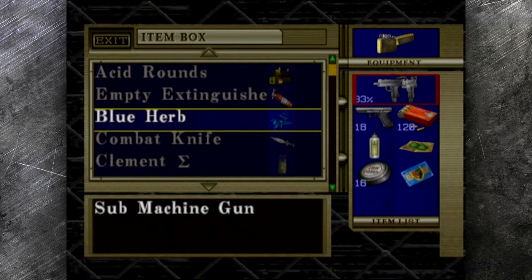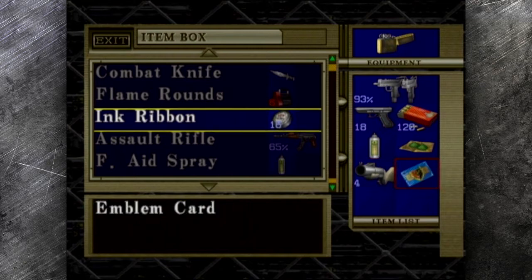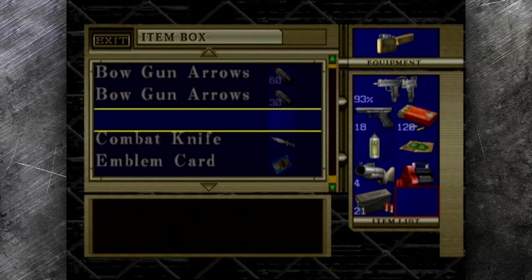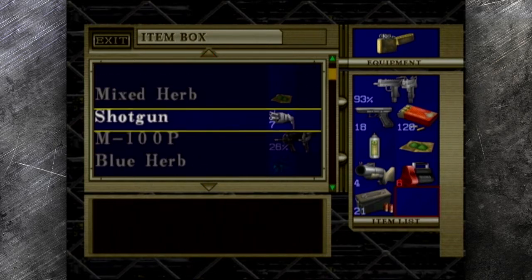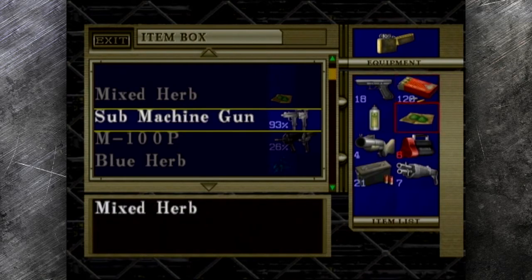Hello everybody and welcome back to another episode of Let's Blindly Play Resident Evil Code Veronica with MioXFu. Last time I ran into a bit of trouble with these nasty guys called Hunters. And by a bit of trouble I mean a lot of trouble, because these guys were difficult in the first game. Oh my god, are they difficult in this game.